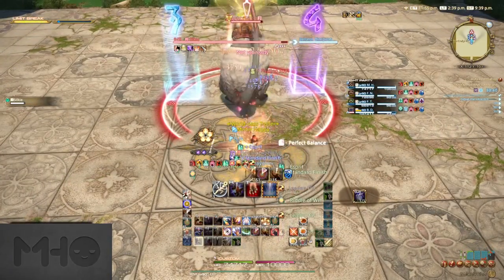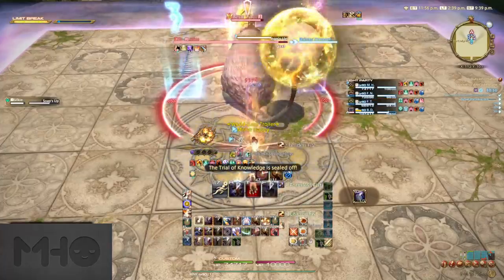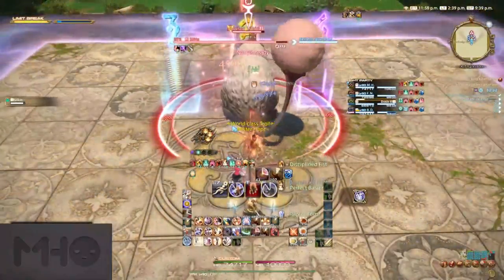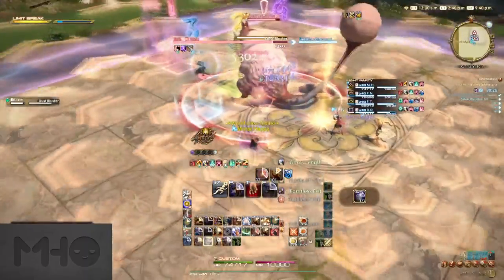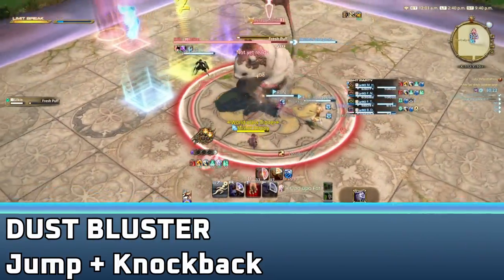At the start, Silky will do Fizzling Suds on its own before immediately using Soaps Up to detonate the element. Just be in front, behind, or on the left and right flanks to avoid this — it's just showing you how it looks. Next, Silky will jump middle and knock everyone away with Dust Bluster. Just knockback-resist this, or aim towards the corners.